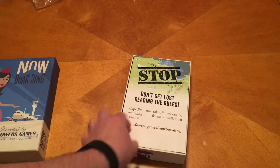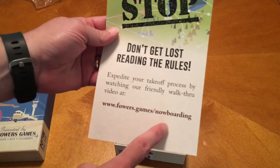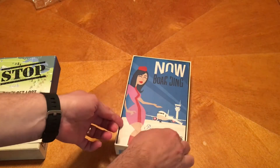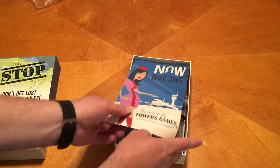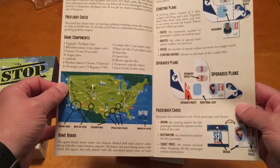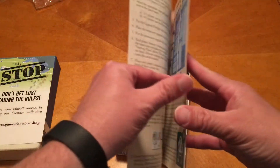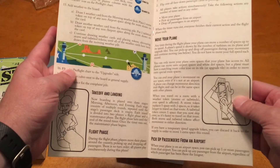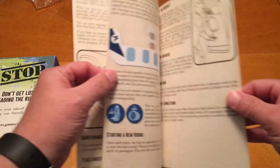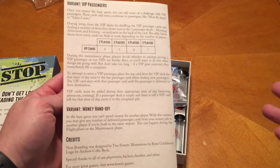Don't get lost reading the rules — you can go to Fowers Games and get an overview so you don't have to read the rule book. But the rules are not really that difficult. Here's the rule book. The artwork is in the same style as Burgle Brothers, so if you're familiar with how that looks as far as the characters go, you're going to notice some similarities in this game as well.